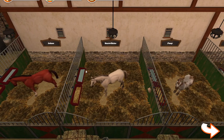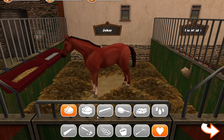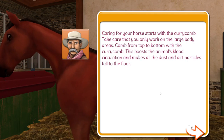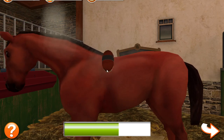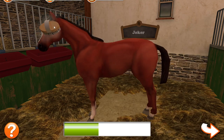Oh, it's loads of horses! Oh look at this little dinky one - you're cute! Okay, this is Joker. What's wrong with Joker's eyes? I assume this is a curry comb. Caring for your horse starts with a curry comb - take care that you only work on the large body areas. Comb from top to bottom. This boosts the animal's blood circulation. I don't know what a curry comb is. The face and legs of the horse can be cleaned with a dandy brush.